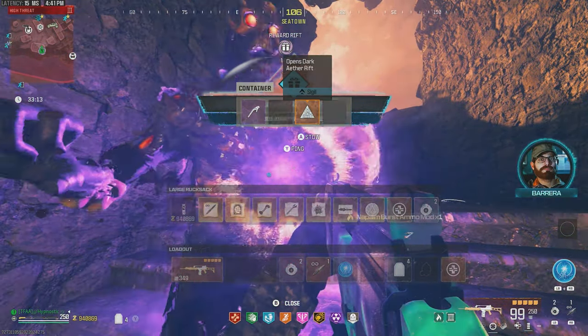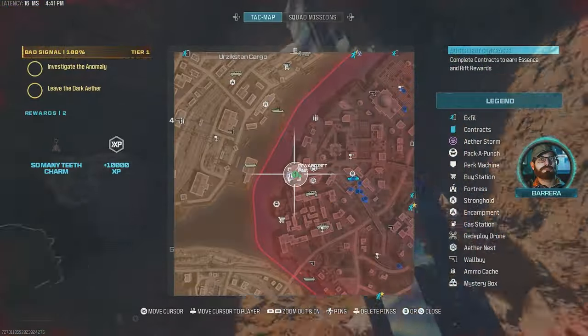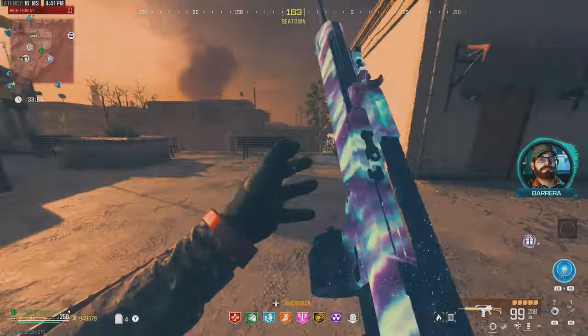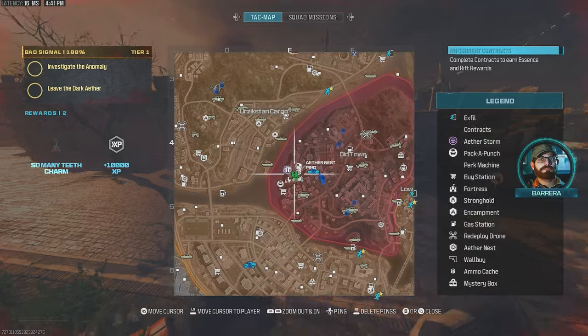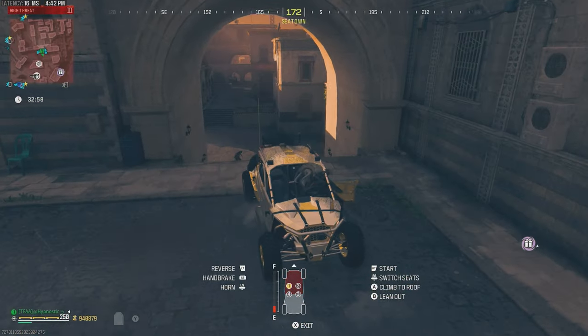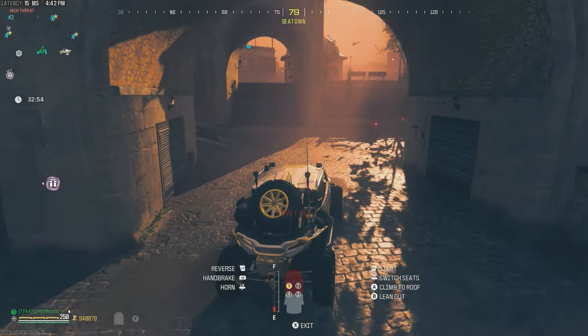We got Napalm — I'll actually throw that on. A normal Sigil and an Epic Tool. Nothing too special off that contract. There are no more bounty contracts in the Tier 3 zone and there's a bunch of people here, so it's definitely going to be rough trying to find contracts. I think we'll just make our way over to the Elder Dark Aether.